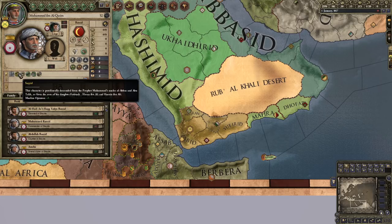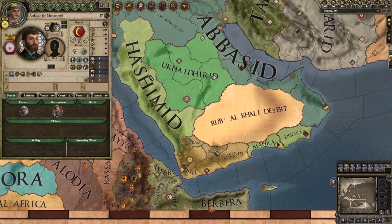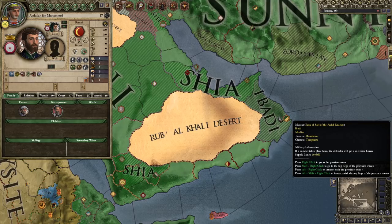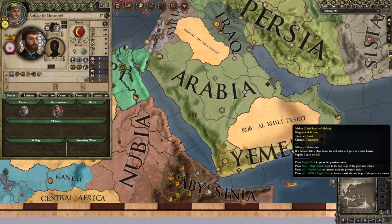Because Muhammad ibn al-Qasim and his son are both Sayyid, they can become the head of a caliphate. You could choose to make yourself the head of either the Sunni or the Shia caliphate. However, there is also some Ibadi presence, and if you manage to expand that far or find a suitable marriage, you should be able to — with the proper requirements including Sayyid — form an Ibadi caliphate, so there will be three in the Muslim world. Also, because you are of the House Rasid, you could potentially form the Kingdom of Yemen and be its ruling dynasty faster than what happened in real history.